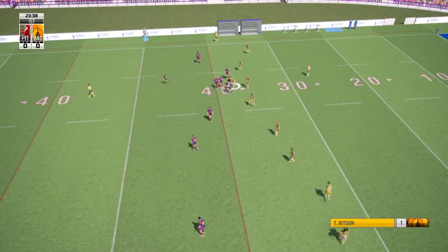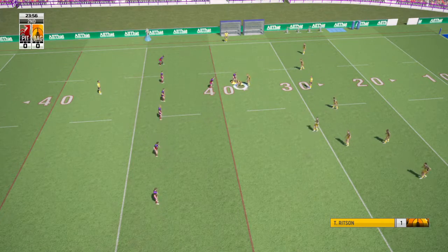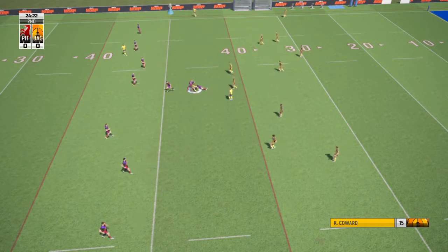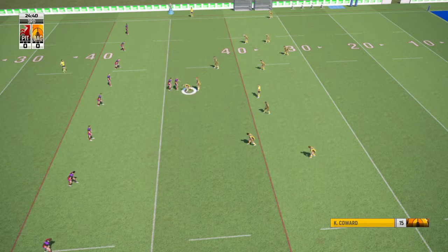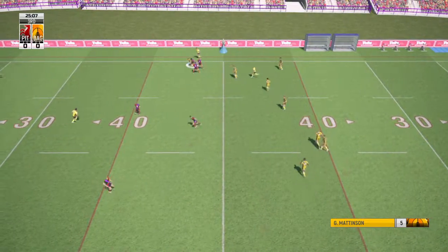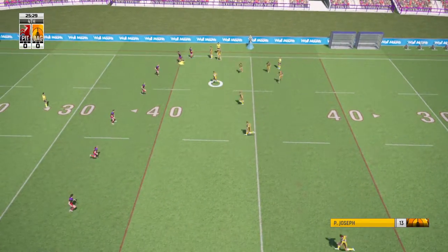Which way did he go? Great step. Driven back in the tackle. Cowan crosses the 40. Cowan driving forward — they go low in that tackle. He surges forward, brought to ground. Close to the sideline. The attack coming in waves.